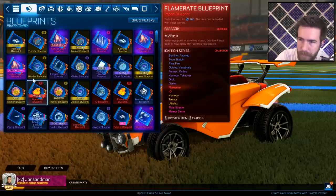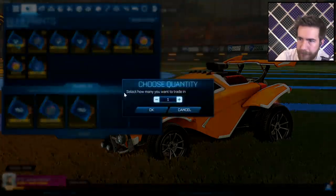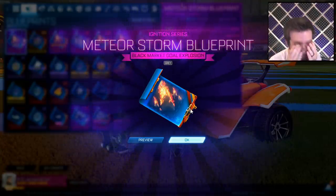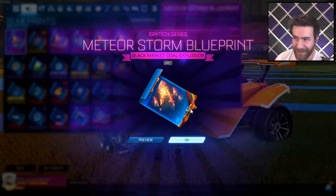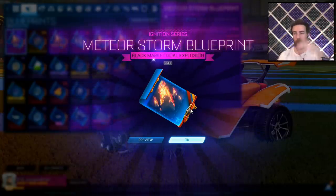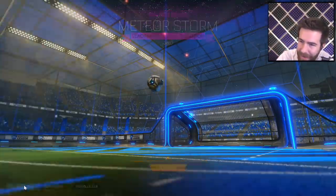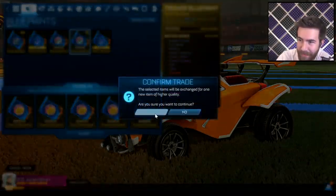I don't even know if the Komodo can be painted — probably can't with my luck. Come on baby, do it big. I can't even get mad — I just got back-to-back the two worst colors. Meteor Storm — I got Burnt Sienna. Please highlight it because it's too funny. Burnt Sienna and then Gray — look how bad this looks. Oh my god, that's so bad. I can't even believe this is happening to me.